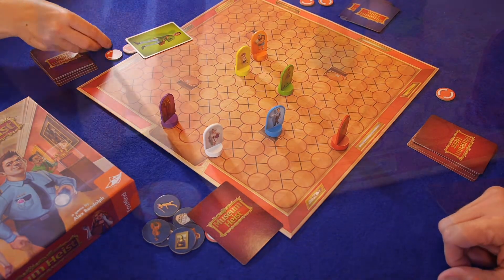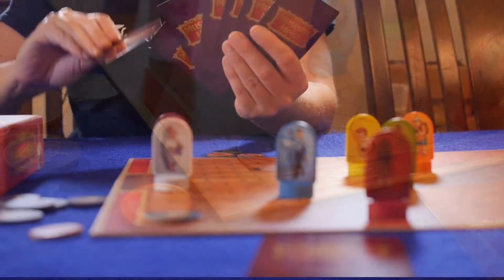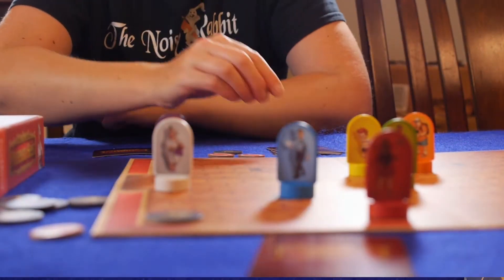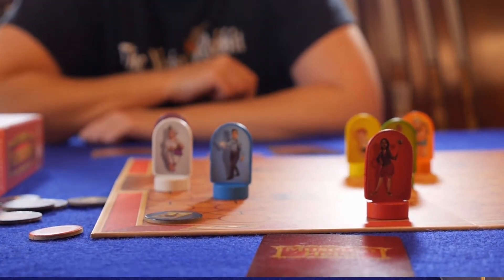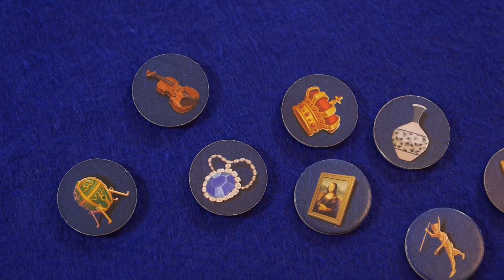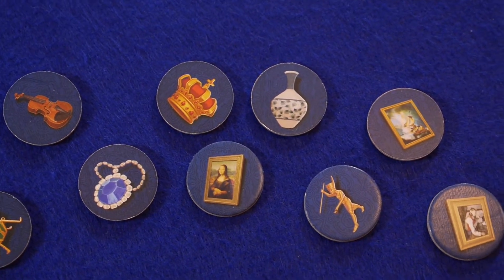Whenever one piece of artwork is claimed from the board, the person to the right of the player gets to put a new piece out. Everyone selects a new character card and the player who claimed the last piece of artwork goes first. The goal of the game is to collect three or four pieces of artwork first, depending on the player count. If you can do that, you win the game.